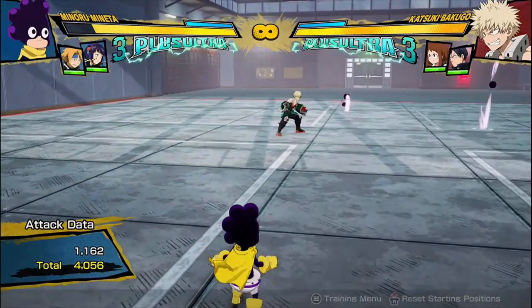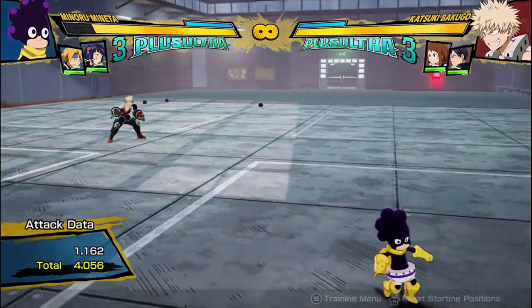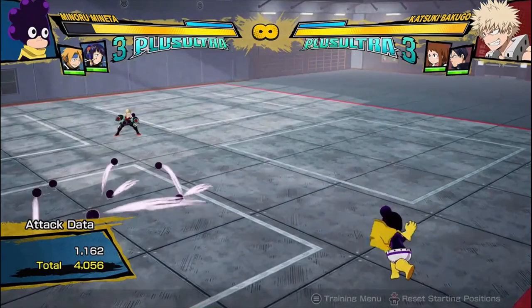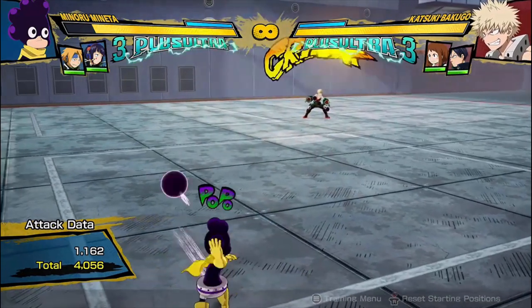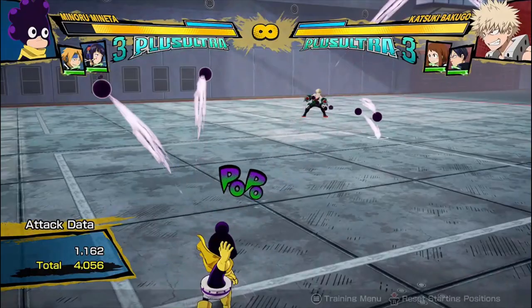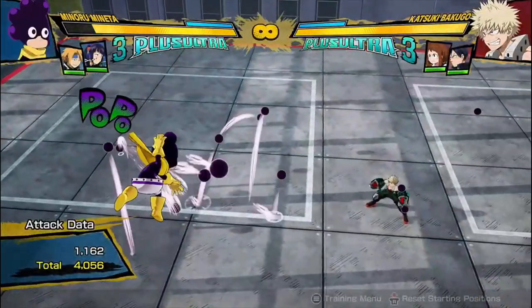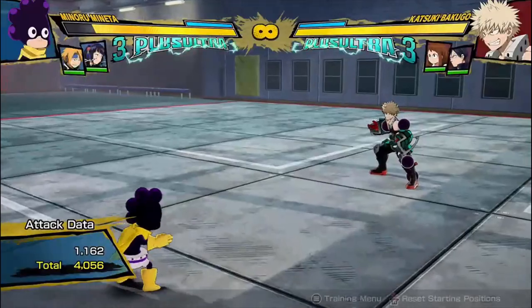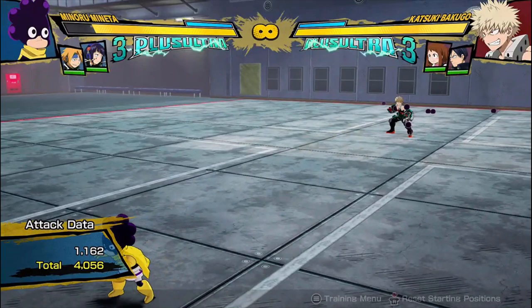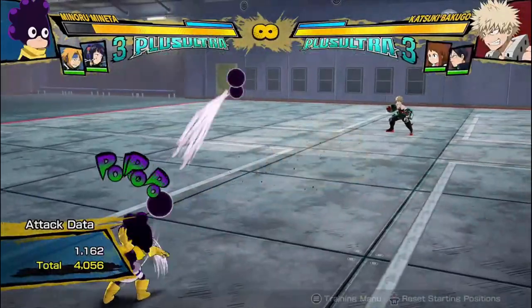His Tilt Quirk 1 is a move where he throws a ton of balls at the opponent. If they come in contact with them, they'll stick, and they also stay on the ground for a little bit as they bounce around, so if the opponent walks into them, the balls will get stuck. He can do it in the air as well and throw them downward. This move is directional, so you can aim left, right, or while in the air even behind you. If you mash the button, he'll actually throw more — and this version is a lot more efficient at getting balls onto the opponent, especially if you're trying to zone them.